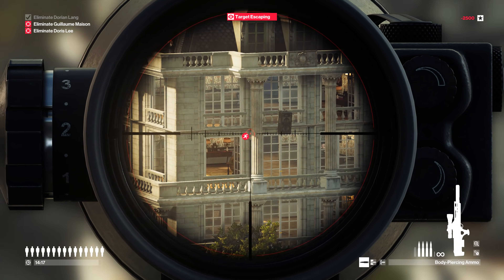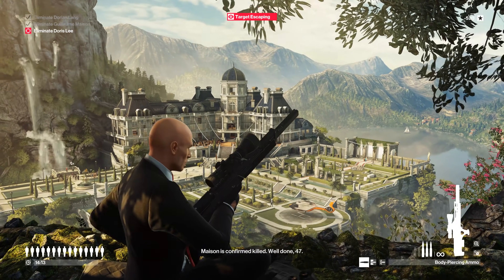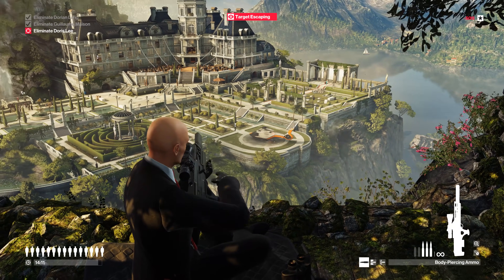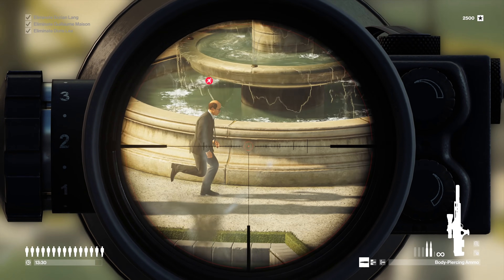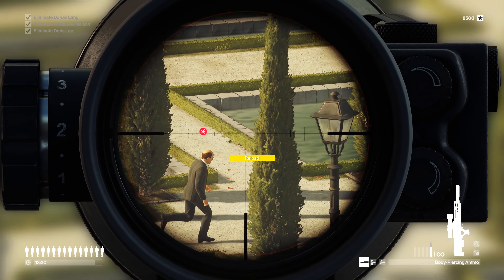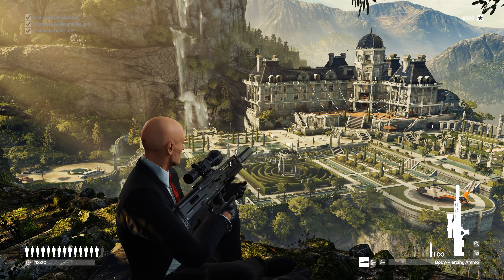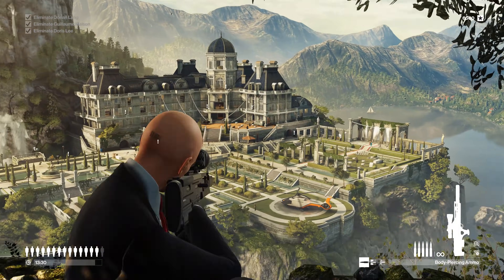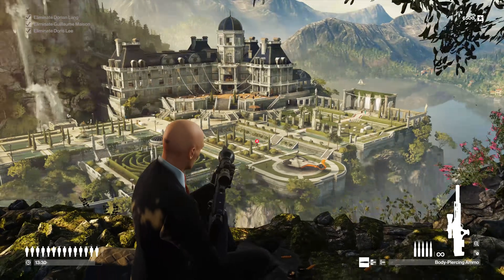Like Hitman, Hitman 2 still uses the Glacier game engine, though with some graphical improvements — namely to the lighting and reflections. That said, right now there is no DirectX 12 support, which is extremely odd given that the previous version supported this API. Hitman was released in 2016 and at the time DX12 performance was pretty janky, so we stuck to DX11, but it eventually got ironed out and became our preferred API for testing.